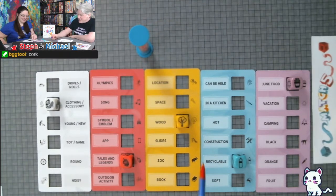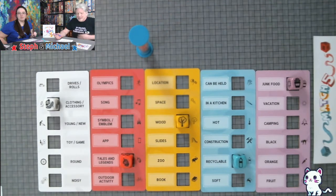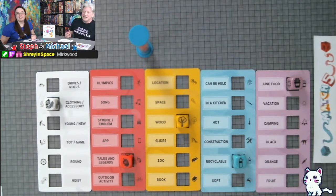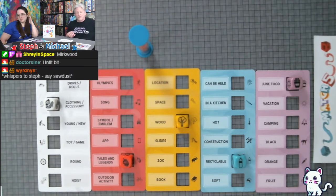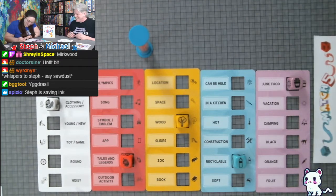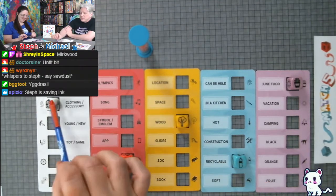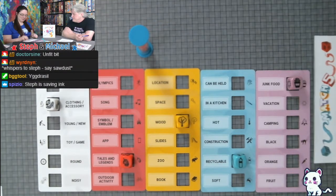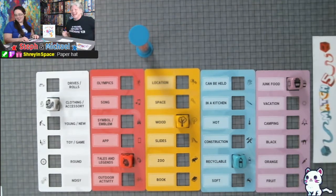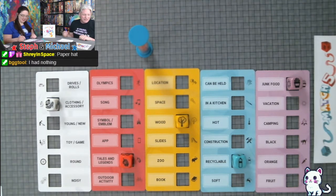Wood and tales and legends — who didn't have Robin Hood? I said Three Little Pigs. We each have one point. Murkwood — that's a point. Yggdrasil — that's a point. Steph is saving ink. Recyclable and clothing accessories — Goodwill! That's a really good answer. Paper hat — yeah, okay. I had paper. I had nothing.